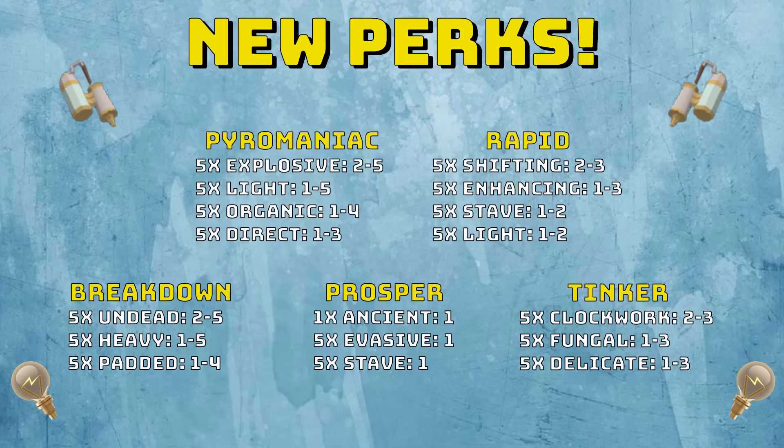I'll quickly go over the components used to make the perks. Pyromaniac can use 5x Explosive for rank 2 to 5, 5x Light for rank 1 to 5, 5x Organic for rank 1 to 4, and 5x Direct for rank 1 to 3 — so Explosive would be best for Pyromaniac. Rapid can use 5x Shifting for rank 2 to 3, 5x Enhancing for rank 1 to 3, 5x Stave for rank 1 to 2, or 5x Light for rank 1 to 2 — Shifting would be best, but Enhancing might be the way to go as Shifting could be expensive.